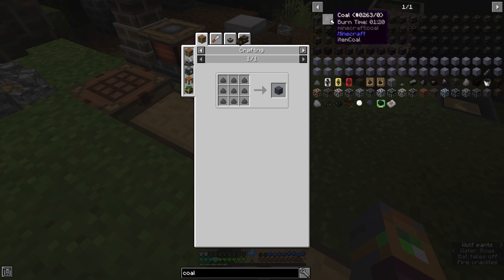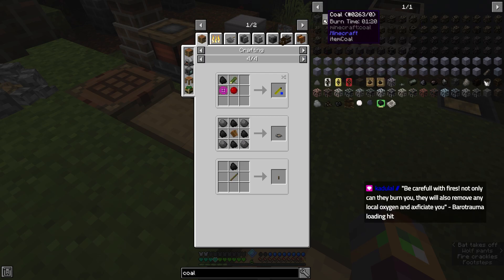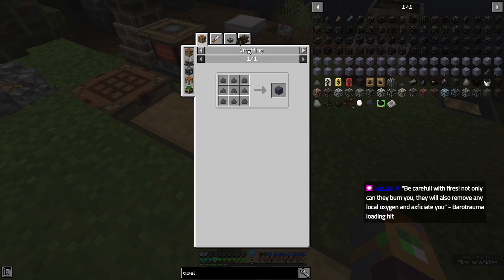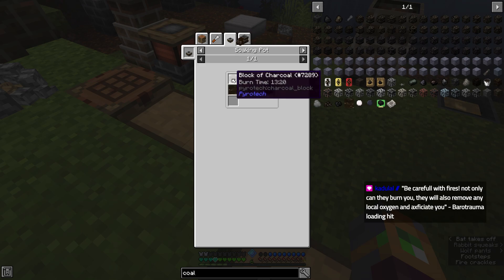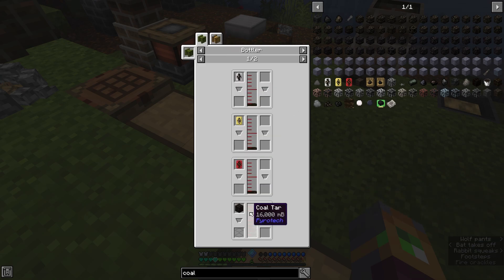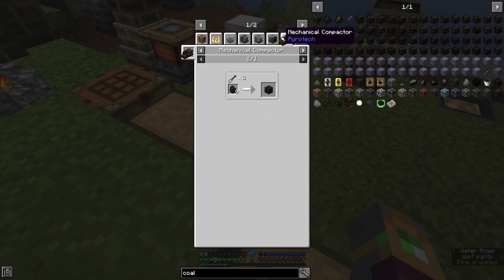Block of coal coke. Can I full craft coal? How do I refractory burn this? Oh, do I need to compact it? I need to compact it. Be careful with fires - not only can they burn you, they will also remove oxygen and asphyxiate you. Coal tar with charcoal makes coal, but coal tar is not creatable. So it looks like we're gonna have to grab a compactor.